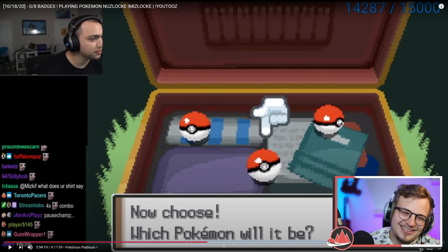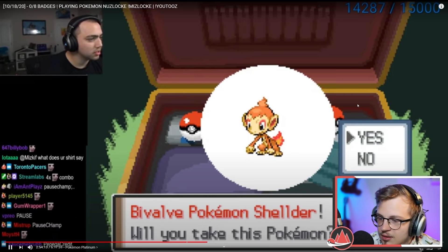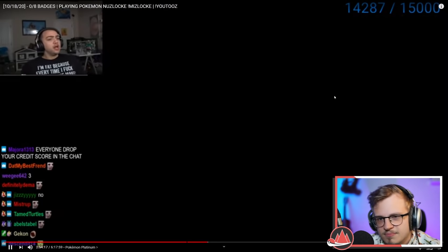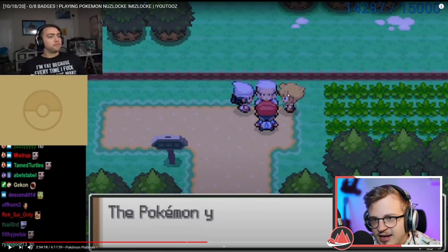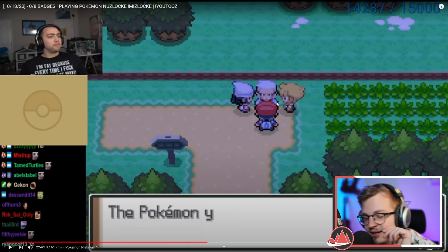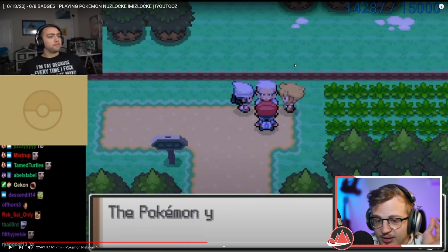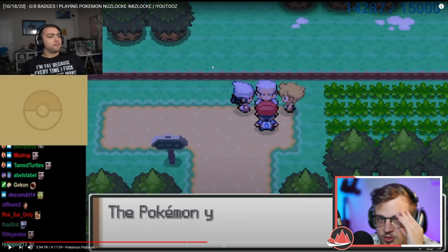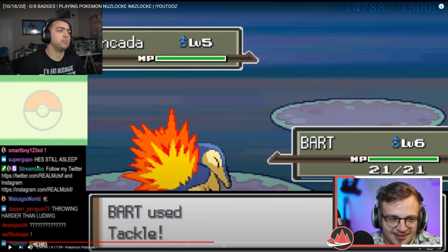Next up is Mascaralian — god, these pronunciations are based. Shellder, pretty shit. Cyndaquil — yeah! The thing with starters is they usually have nice XP curves. In randomizers, how quickly a Pokemon grows in level matters a lot, especially for beginners soloing with one Pokemon. Cyndaquil is actually the correct choice here; the other two are pretty bad. Someone in chat said worse than Ludwig.